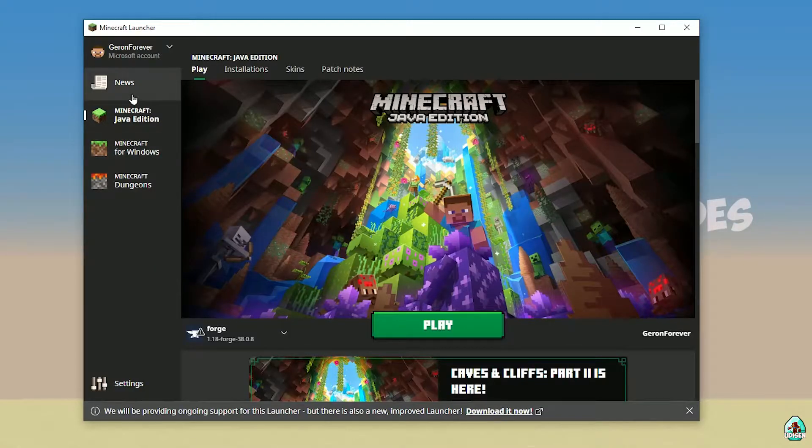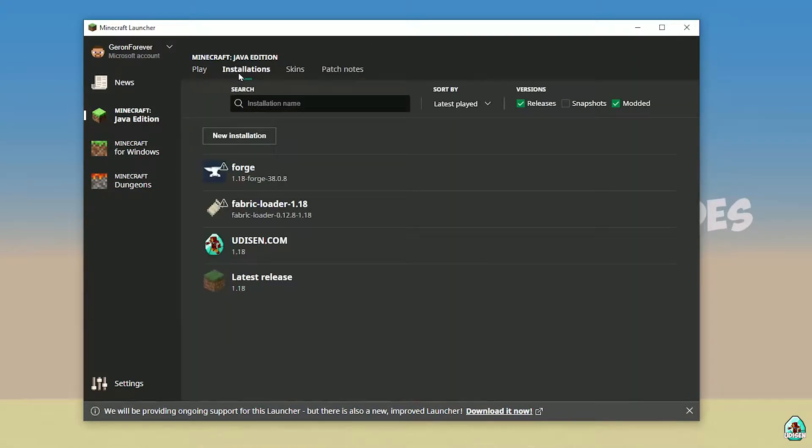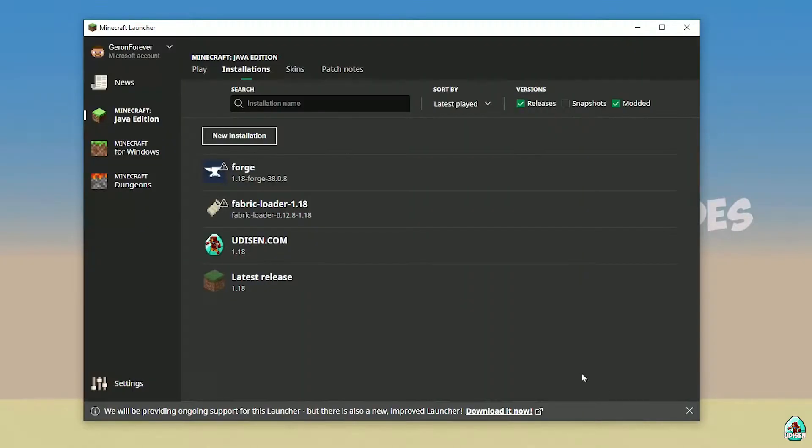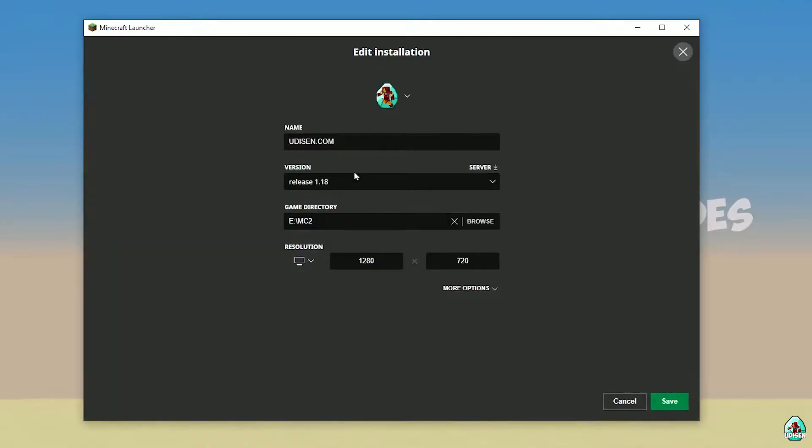Open the Minecraft launcher as usual and go into Minecraft Java Edition installations. Find 'udison' — if not there, tap 'New' and type 'udison youtube', then press Create. Press the left mouse button on 'udison'.